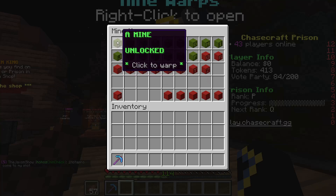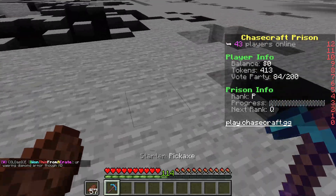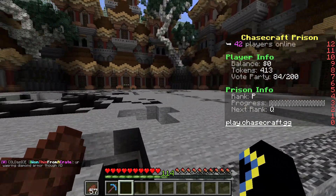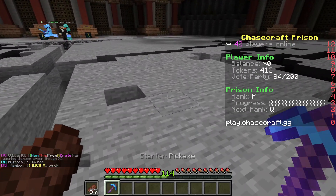I have mine warps unlocked up to mine P, but we're going all the way to mine A to start the journey. Click mine A and you're there. It's called Prisons because you can't escape until you've made it all the way to mine Z.